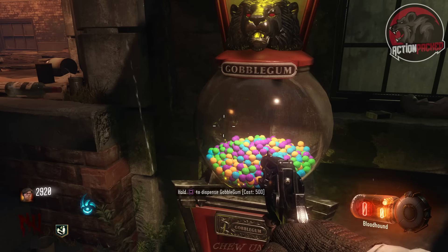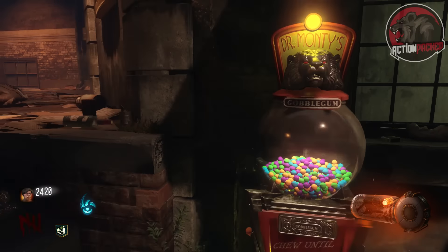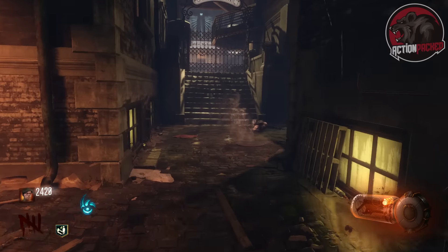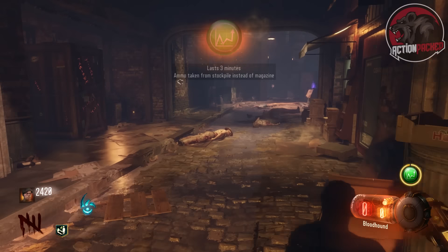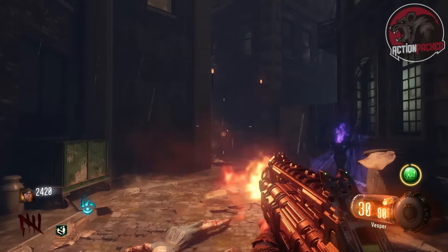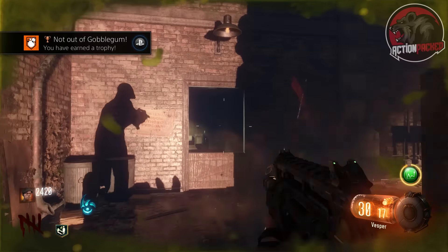You can see here I'm getting to the last one. I purchased it and you can see that it just activates right away — I don't activate it myself — and it lasts about three minutes. I'm going to cut off the gameplay here in just a second, but you'll see I get the trophy in the top left of the screen and it says Not Out of Gobble Gum. So there we go, that's the achievement/trophy.